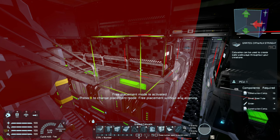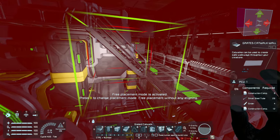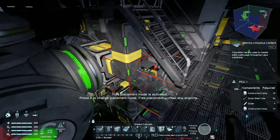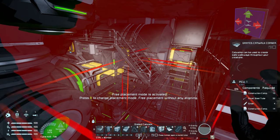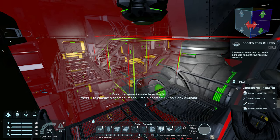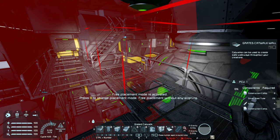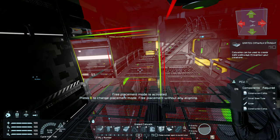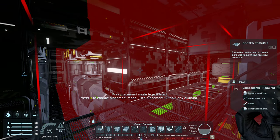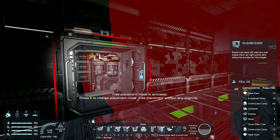So let's go and put one of these single railed catwalks in. I will put in a right angle piece there. Then I will put in a single walled catwalk. Oh wow, that's trippy. Put that there. And then I will put in another catwalk like that. And then what I can do is grab a door - place a door there.